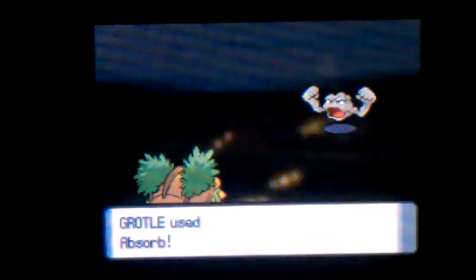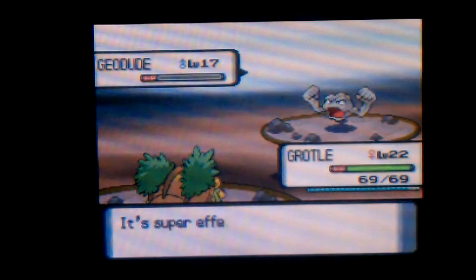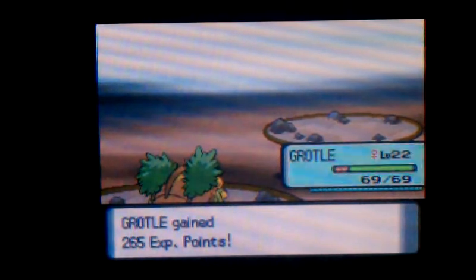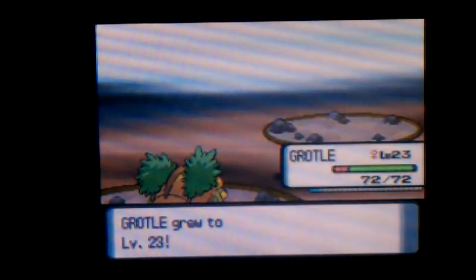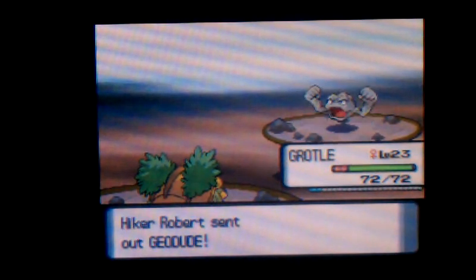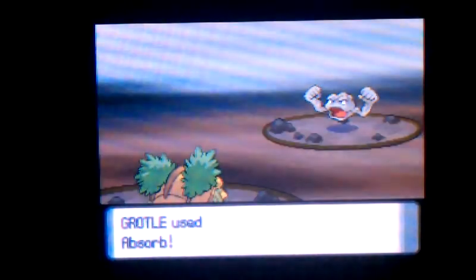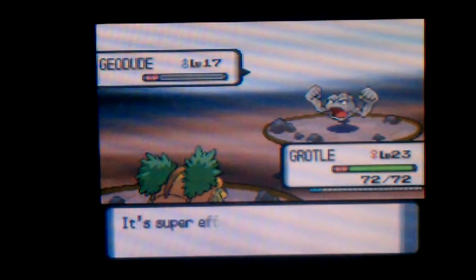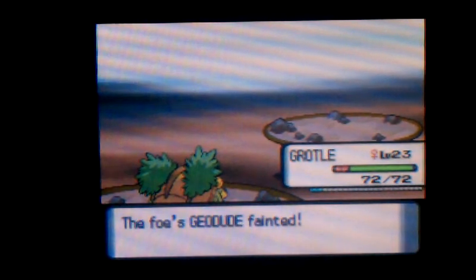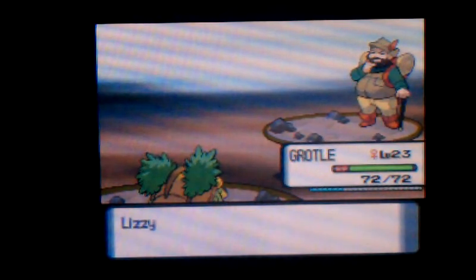Using Absorb. I think Grottle is going to evolve in about eight levels. He takes the longest to evolve first but quickest to evolve again. I think Infernape takes the longest to evolve second and Piplup is in the middle. Grottle at level 23. Geodude next — I remember hearing that Geodude cry over and over again in Rock Tunnel. It was not pleasant. Two down — I win.